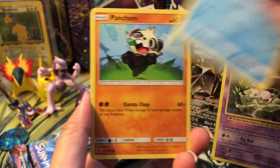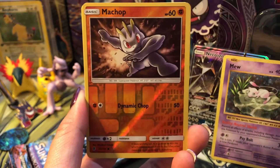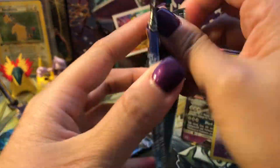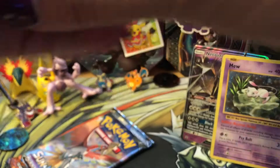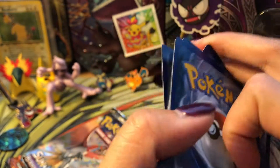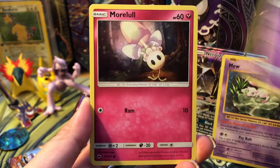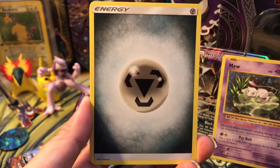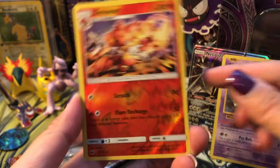We got a Machop, Chansey, Snorunt, Pancham, Bellsprout, Psychic Energy, Tentacruel, Mallow, Alolan Graveler, Machop Reverse, and our rare is a Victreebel. What I need from Burning Shadows is a Cerrola Full Art. And of course all the Hyper Rares — there's a lot of Hyper Rares. Actually I'm missing a lot of Full Arts, like the Dark Red Full Art, Top of Blue Full Art, and Hyper Rare. These are hard to get.